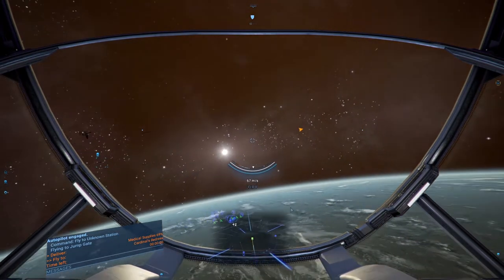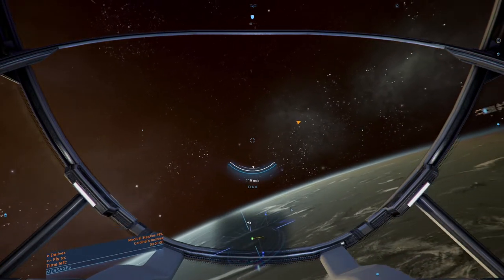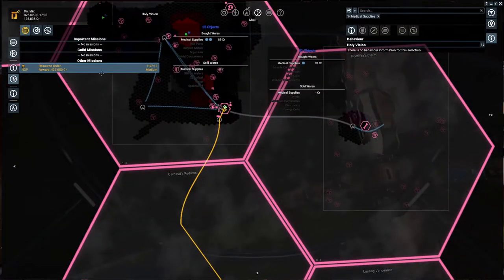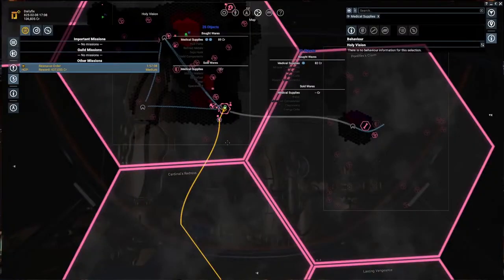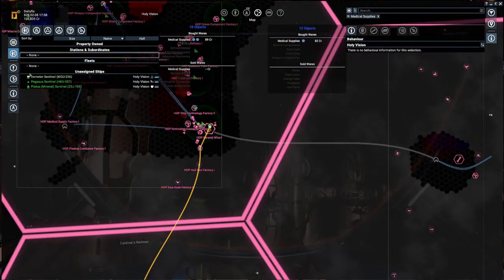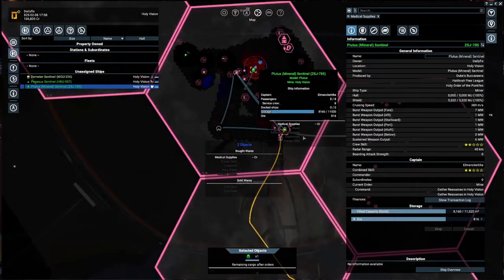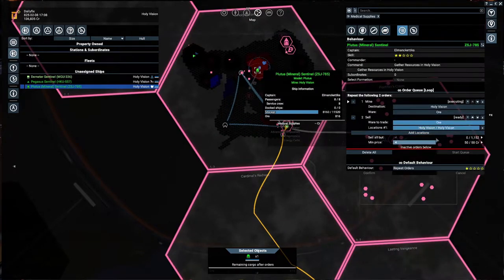We'll go see how much they require to get above 75% stock. Thanks to the other pilot. Time left shows zero but that's a lie - we actually have one hour 75 minutes. The trade order is gone. Let's check how our miner is doing - it's filling up slowly on ore, which is good. I did use the sell order for the system.